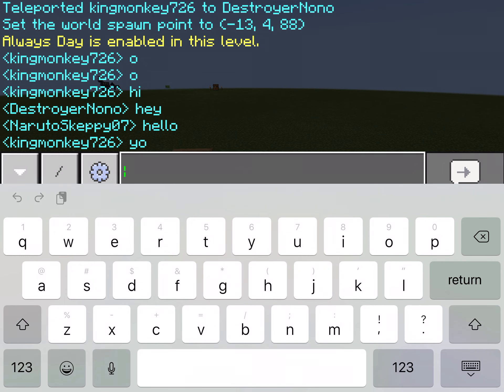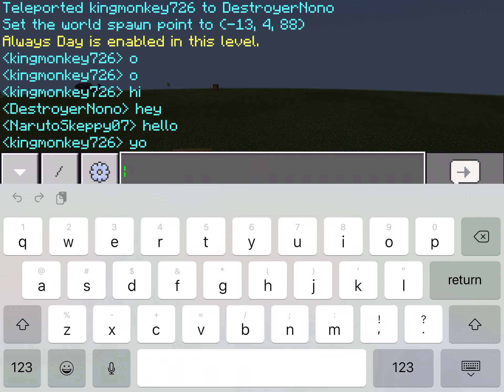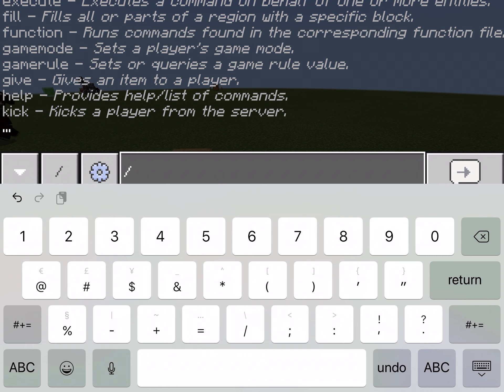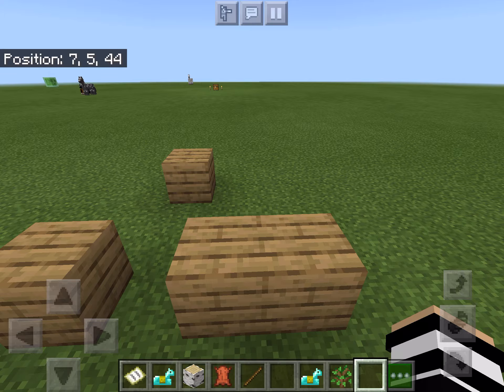You can also do commands — I'll do a different video about that. You can access them by holding down on the chat button, or you can press the numbers section and it gives you commands you can do.